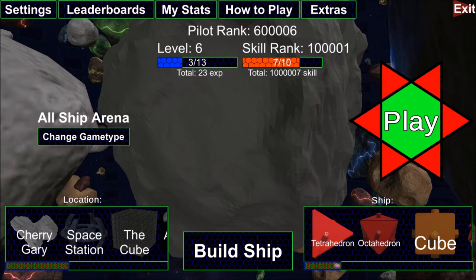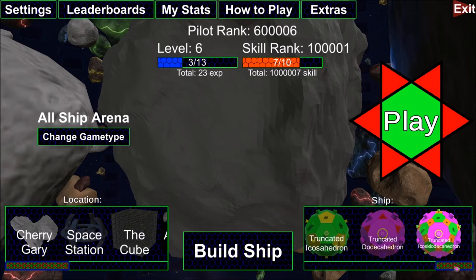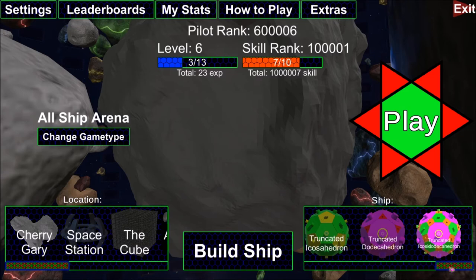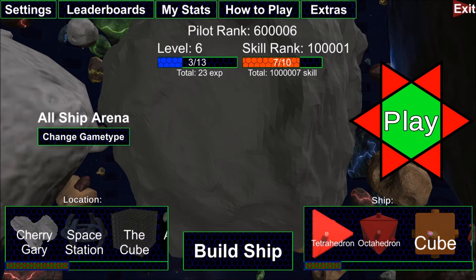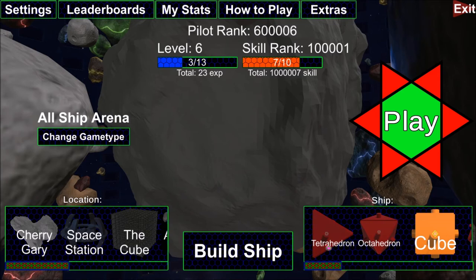The all-ship arena game type starts your enemies as tetrahedrons, then octahedrons, cubes, icosahedrons, all the way up to truncated icosododecahedrons. Once you've killed each once, it starts spawning two tetrahedrons, then two octahedrons, all the way up through two truncated icosododecahedrons. Experience is based on points earned, which is based on the size of the ship killed. Skill gained depends on your points and the ship you used — killing a cube with a tetrahedron earns higher skill than killing that same cube with a truncated tetrahedron, because you're overcoming a larger relative disadvantage.